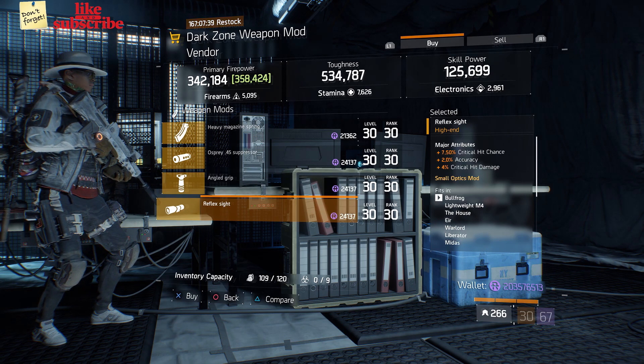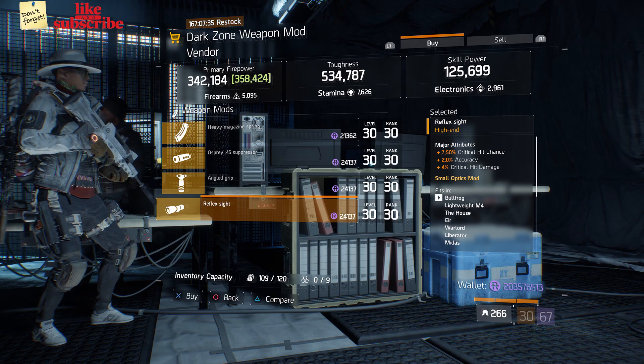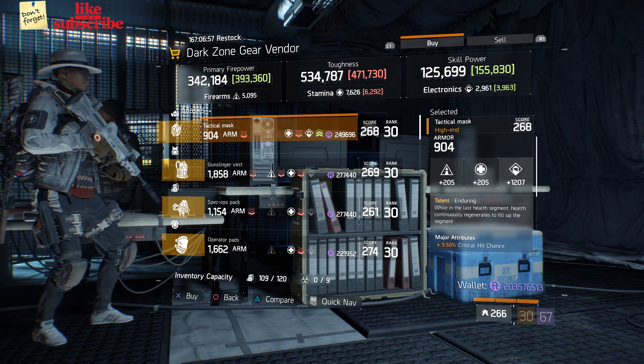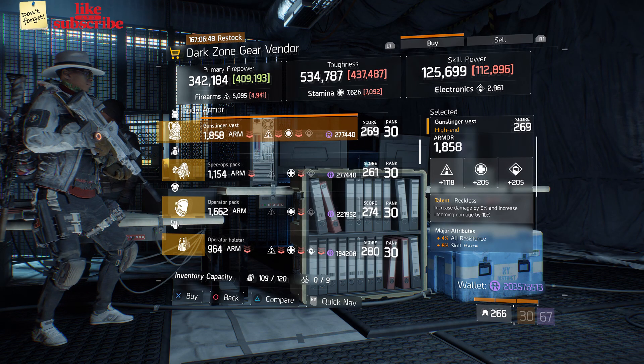Next here we got a reflex sight with 7.50% crit hit chance, 2% accuracy, and 4% crit hit damage. For our next gear items, head over to East 58th Street Checkpoint. Here the dark zone gear vendor has a tactical mask with a talent enduring on there. Next here we got a gunslinger vest with a talent reckless.